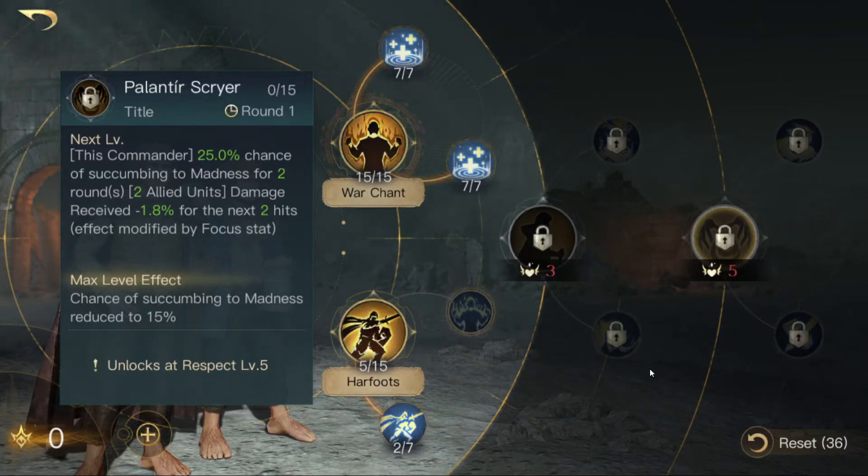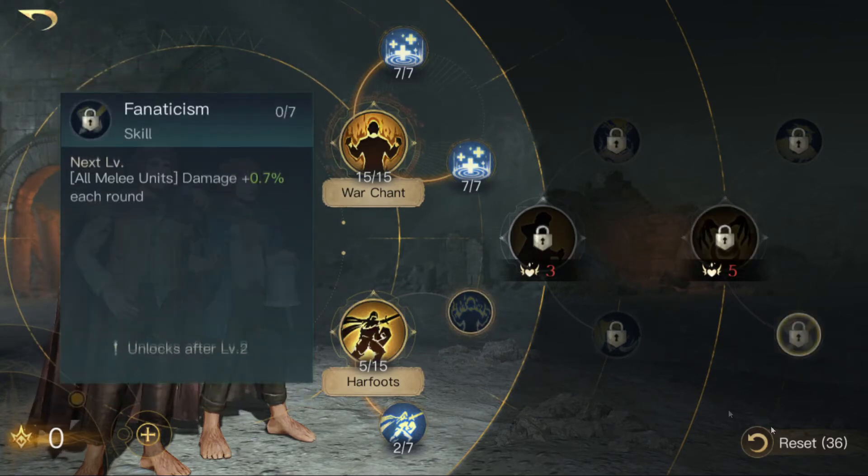I'm not sure how to pronounce that one, but your commander can go mad for two rounds, and then two of your allied units receive less damage. However, madness is a state where your unit can't function properly in the game — there's a chance they will attack your own units, so it's not really useful.